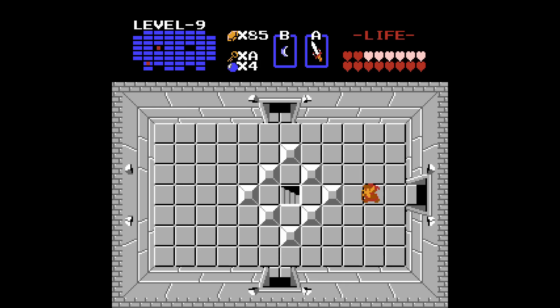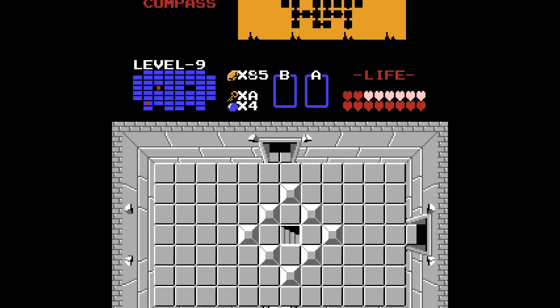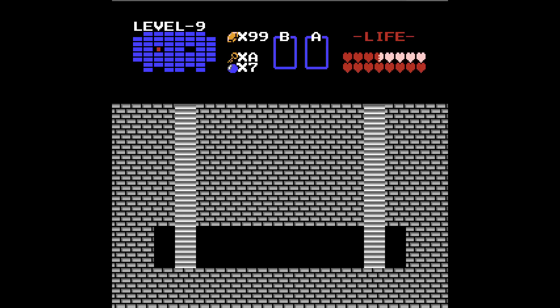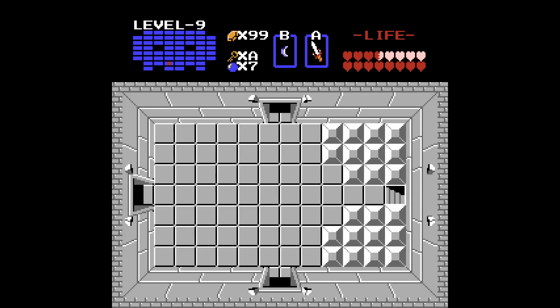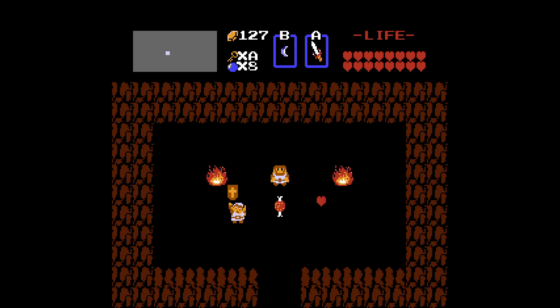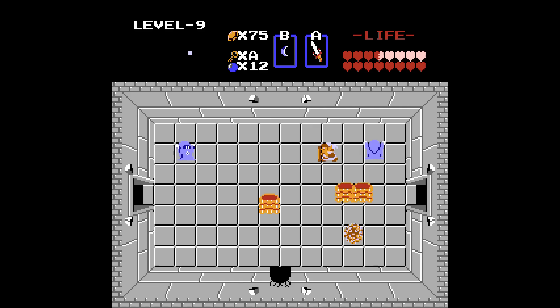Level 9 is definitely the longest labyrinth of a dungeon in the whole game, with 57 total rooms chocked full of enemies, secret paths, and stairways leading to other parts of the dungeon — also with a different music track compared to the previous eight dungeons, so you know this dungeon means business. Along with level 7, this is the only other dungeon where I had to grind for bombs in the overworld in order to test random walls to progress. In preparation for beating this dungeon, I bought a magical shield which protects against magic attacks, but apparently if you get attacked by the like-like enemies they eat your magic shield and you have to pay another 80 rupees to get it back.